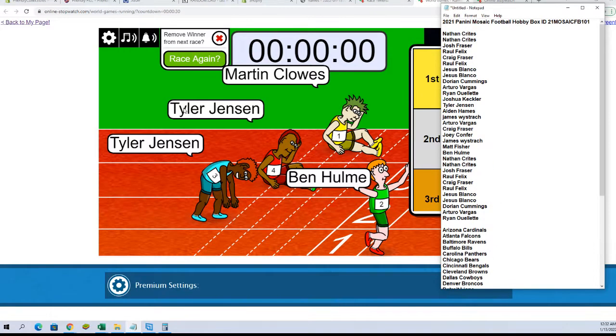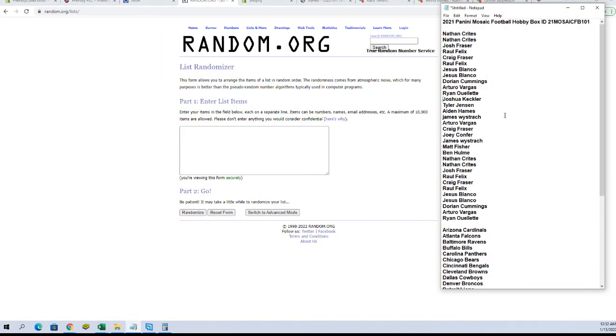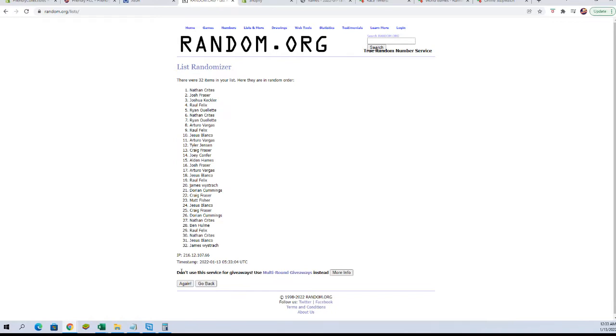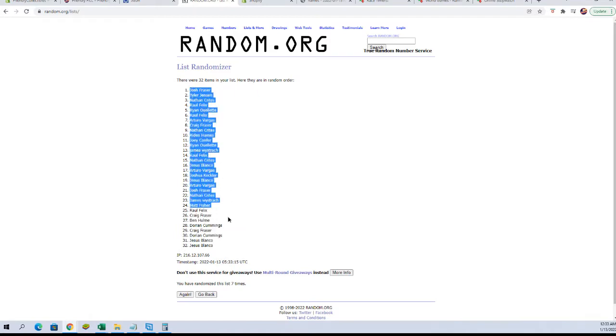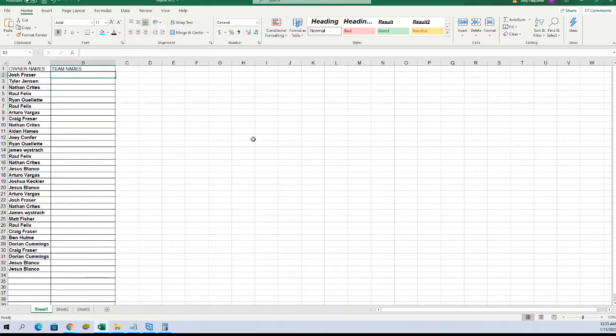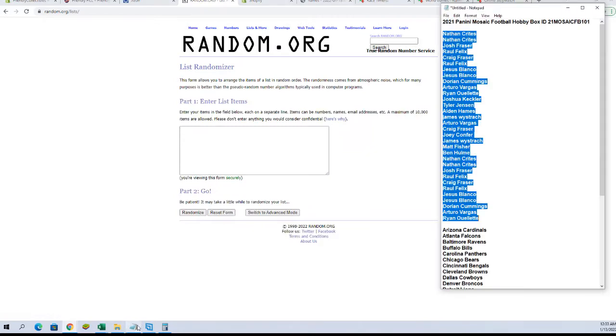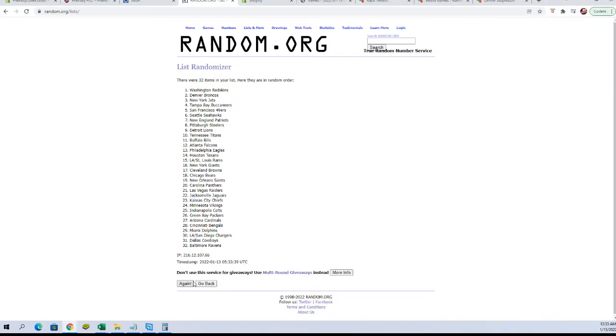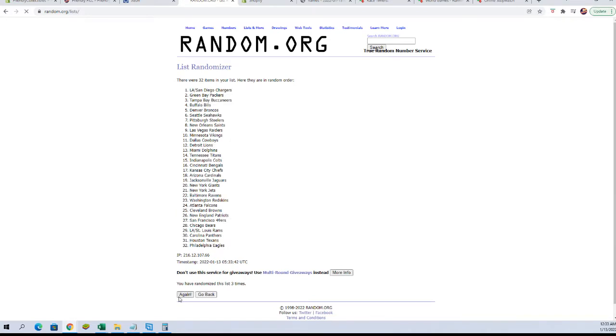There's our 32 — good luck guys, let's roll. See some big time cards here. We'll be doing some more Mosaic, absolutely. Nathan C to Ryan. Let's get it. All right guys, 32 flip names and teams, seven times each. Josh F to Jesus B — excuse me, I'm sorry — very nice. Let's run teams next tonight. Cards to Washington. Colts to the Raiders.